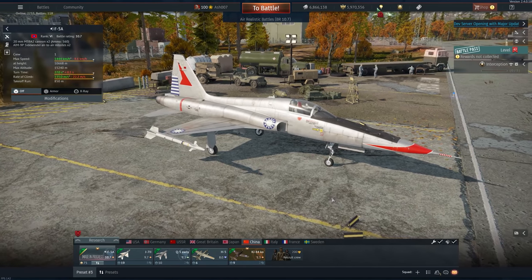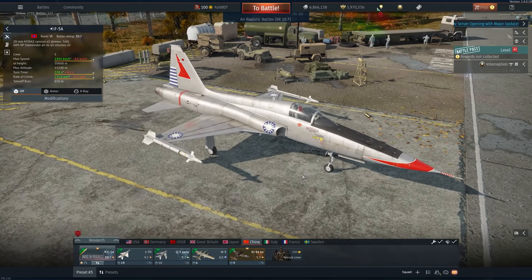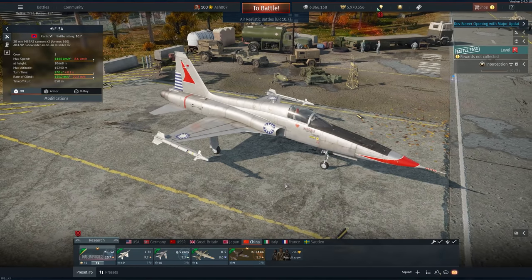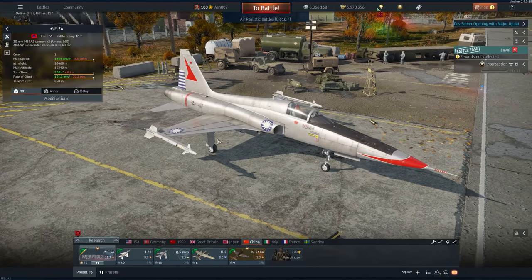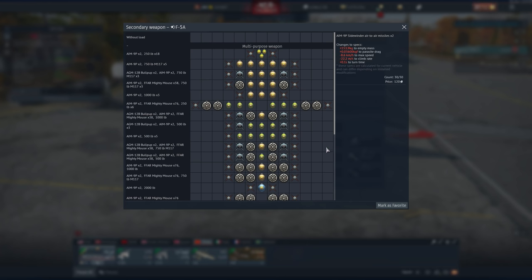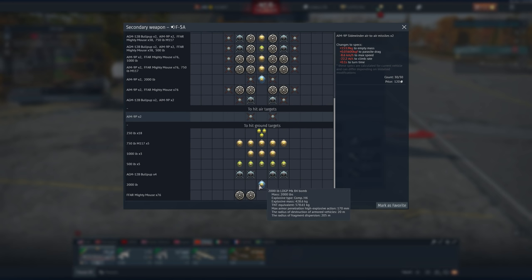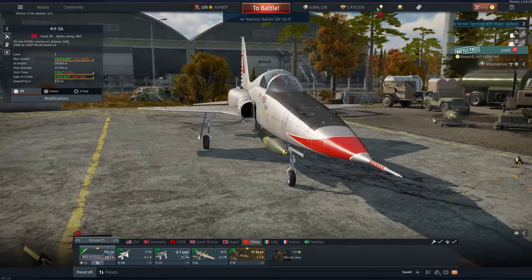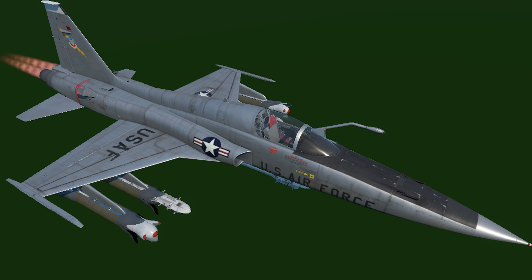China gets the Taiwanese F-5A: rank 6, battle rating 10.7. It has two 20mm cannons with 560 rounds and AIM-9P missiles. You can put aside the MiG-28 jokes — there will likely be a marketplace skin available. It has no armor protection. Loadout options include AIM-9Ps, 250 lb bombs, 750 lb bombs, AGM-12s, Mighty Mouse rockets, and even a single 2000 lb bomb. An F-5C version was also spotted in the dev files, presumably coming to the American tech tree later.